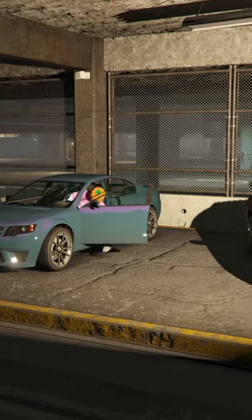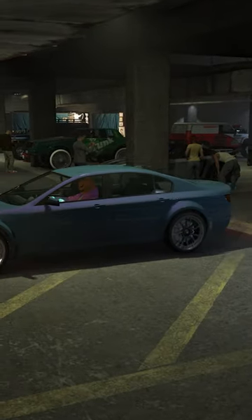Walk on over to one of the test vehicles, select test drive, and as soon as you select test drive, you need to go into your phone and call Johan. And while it's calling, continuously press the A, X, or Enter button until you hear a click.